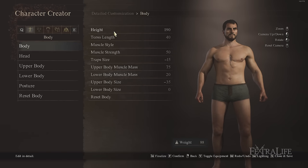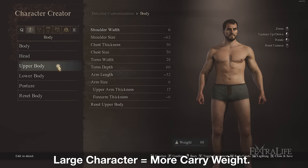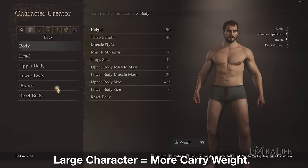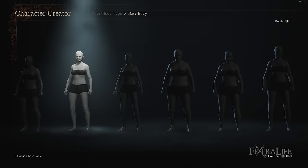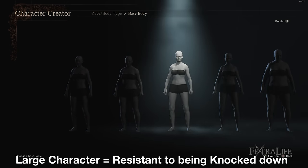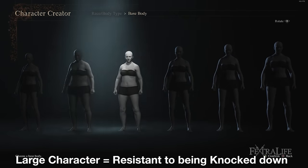If you decide to make a fighter during character creation, try to make a large character, and there are a couple of reasons for that. First, the larger your character, the more equipment weight it can carry, and heavier armor weighs more, so being able to stay mobile while using heavy equipment is very good for a fighter. Secondly, the larger and taller your character, the less likely they are to be knocked down. Both of those things benefit a tank, so make a large character if you're optimizing.